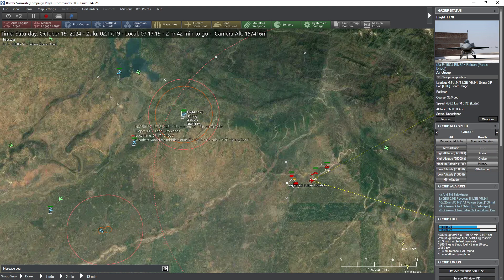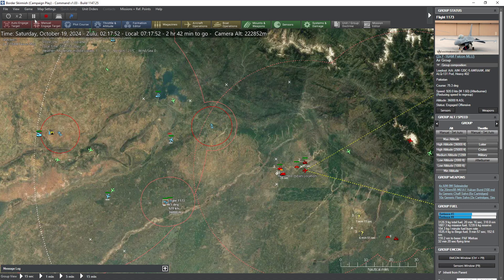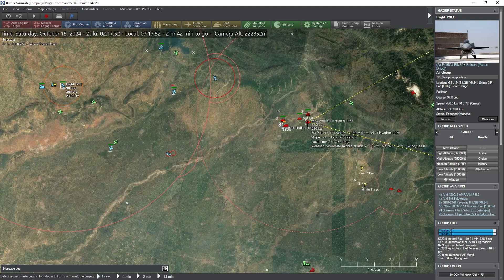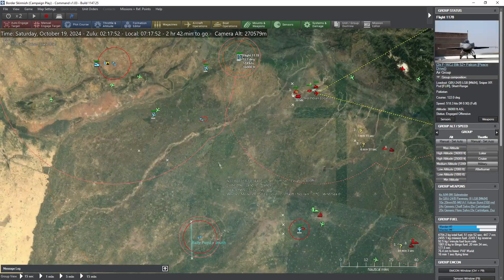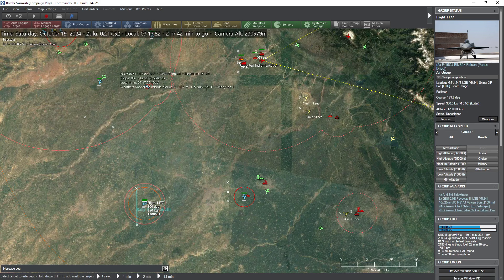Go ahead and target these guys — the mechanized infantry platoon — with your laser-guided bombs. I'm assuming the MiG-29 is going to head the opposite direction. Return to base. These guys still have 26 minutes of fuel. Go attack those armored vehicles.